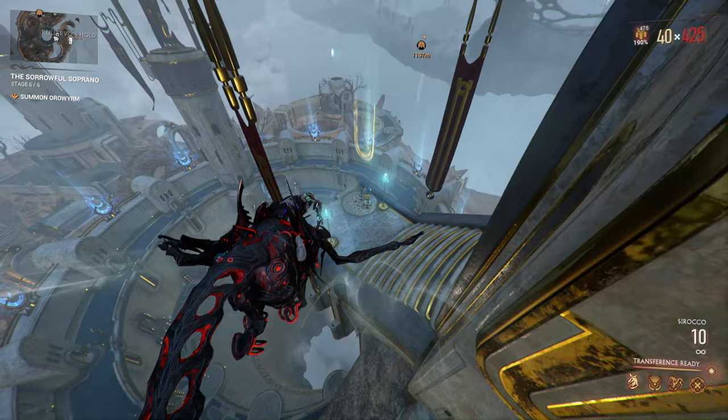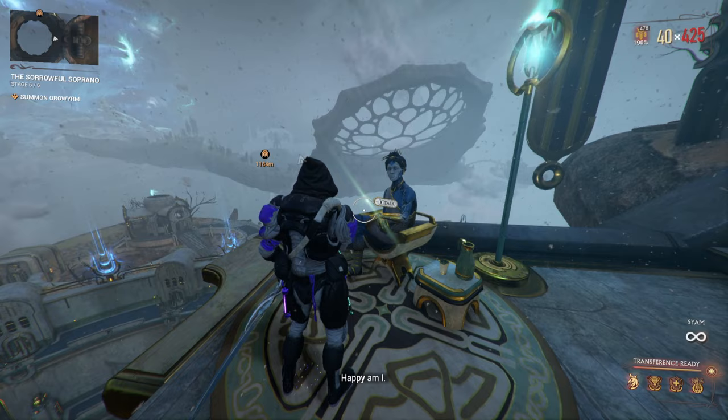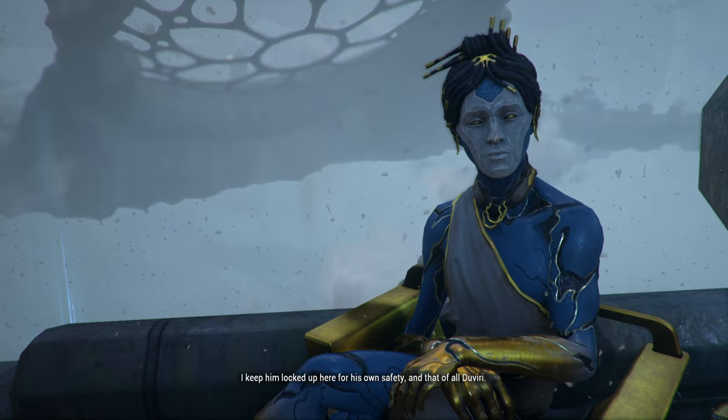Let's look at how to get to him. Kulervo's Hold island is located at the bottom of the map. Once you get there you can talk to Duvery Balis on the balcony of the arena and challenge Kulervo.